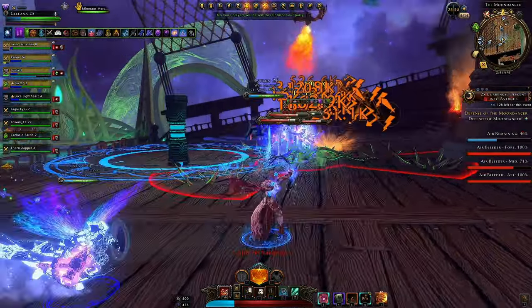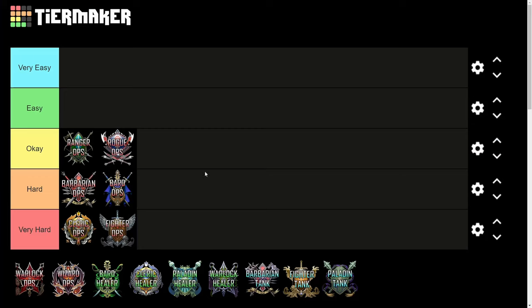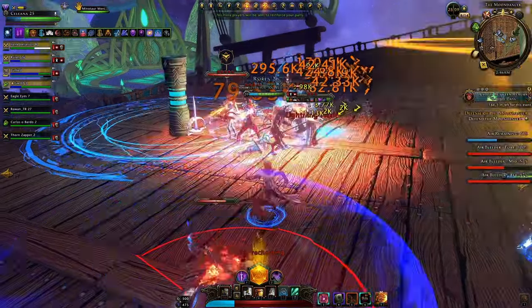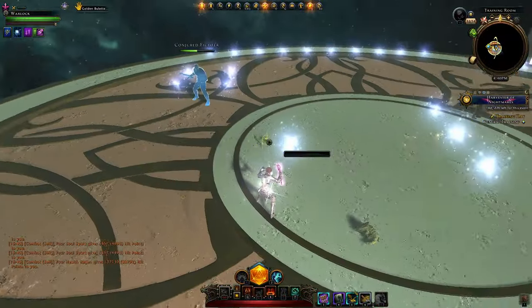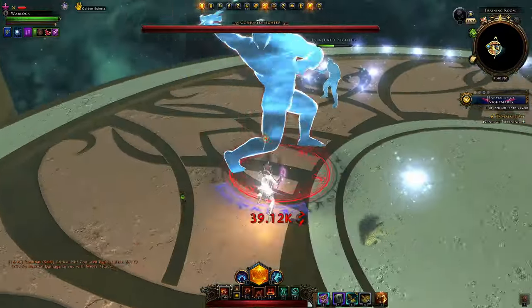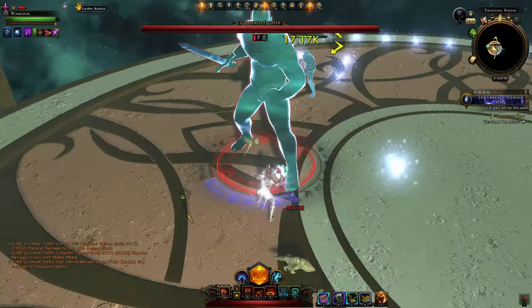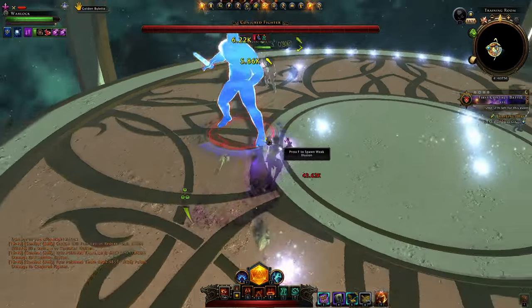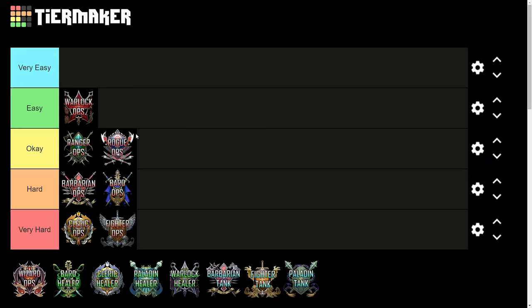Warlock can really have a field day in this trial — as can the Wizard, which I'll cover next. Warlock is fairly easy to play, especially in this trial, and can output pretty good damage. One drawback is the dodge ability doesn't provide immunity frames as reliably as other classes, making it harder to escape red zones. Without that drawback I'd put Warlock in Very Easy, but the animation cancelling requirement also holds it back slightly compared to Wizard.